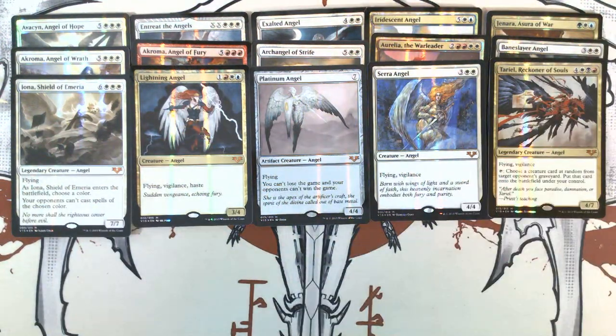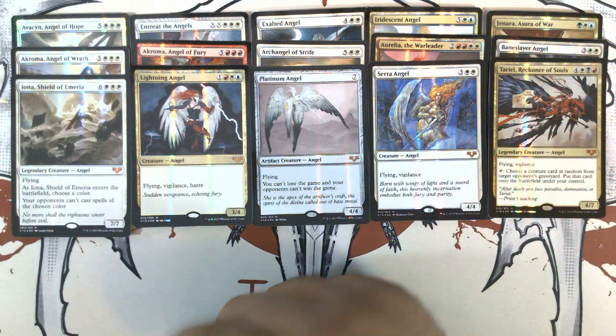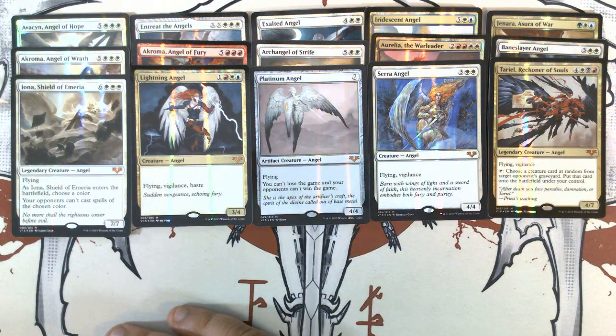Thank you for joining me on this adventure to the archives for From the Vault Angels. As always, don't forget to like, share, comment, and subscribe — all that good stuff. Leave a comment down below: what's your favorite angel that's ever been printed? I still have a very special place in my heart for Serra Angel, but Akroma is really high up there, and Exalted Angel — still one of my favorite angels ever printed. Entreat is fantastic. These are all great. Let me know down below, and until next time, stay awesome. We'll see you in the next one. Thanks, bye!